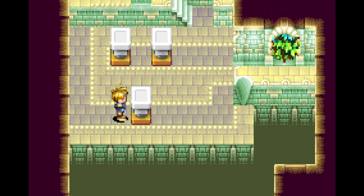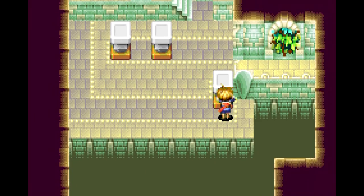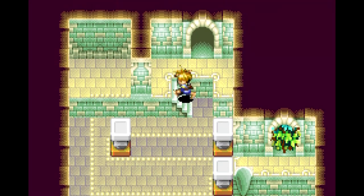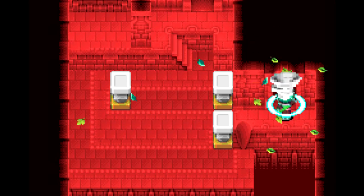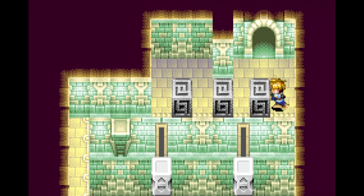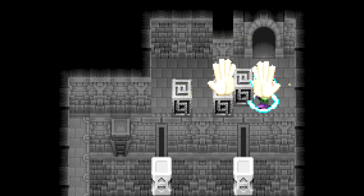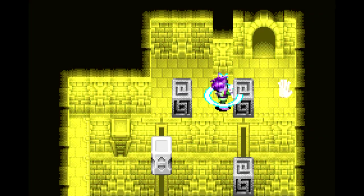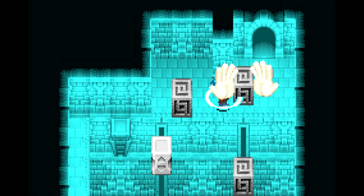We're at 20 minutes, we're gonna go a little bit over just to get through this section. There is a new section coming up here. This is a scale puzzle - let's put these on here and pull it down. The weight of a party is equal to two of these blocks I guess. If you go in there with only one pillar, you'd sink down - there would literally be no way to progress in the game or escape.